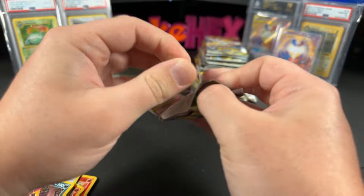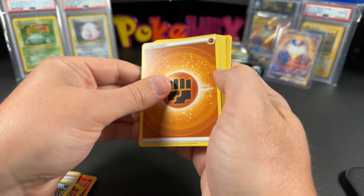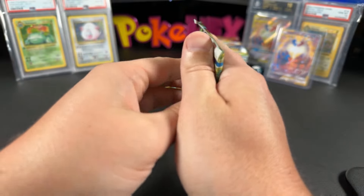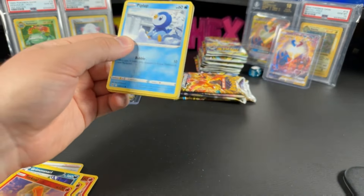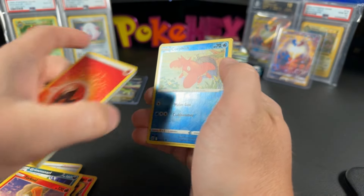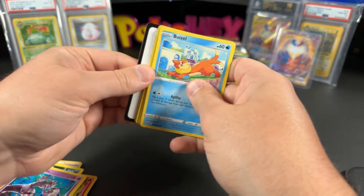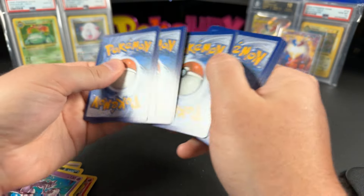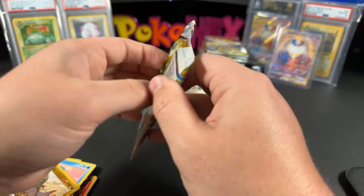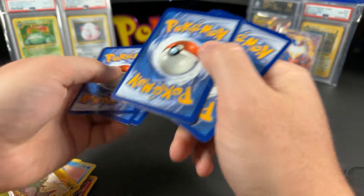Looking forward to the next few sets coming out. Not so much Shrouded Fable, but Stellar Crown — don't want to sleep on that set, it could get pretty crazy. They've got the Bulbasaur and Squirtle cards announced which look very nice. I love the Charmander Black Star promo card from the Obsidian Flames ETVs. I waited a long time to get the Squirtle and Bulbasaur as sister cards to that Charmander — they're releasing them in Stellar Crown.